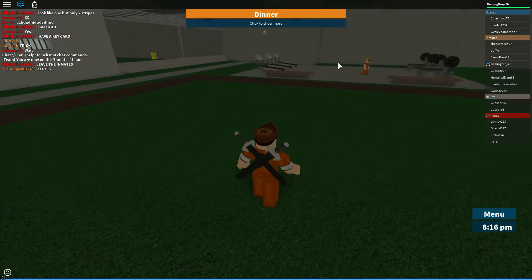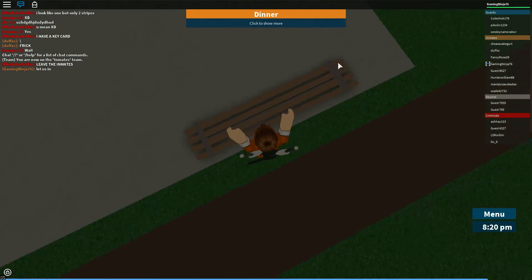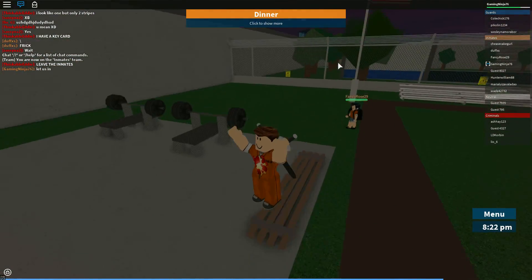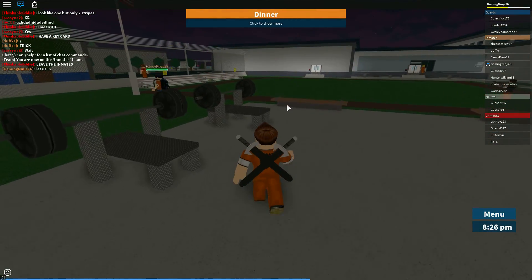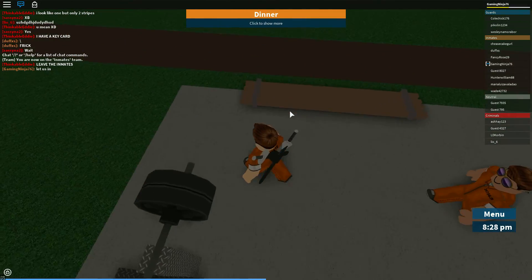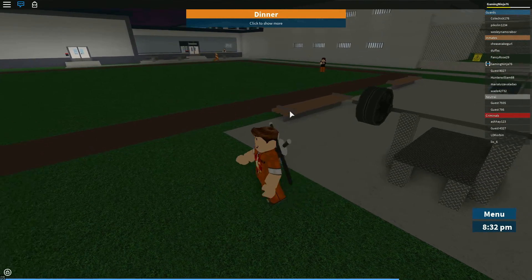The first weapon is one you can use to escape. It spawns every two minutes under these benches, so you gotta wait a little for this.